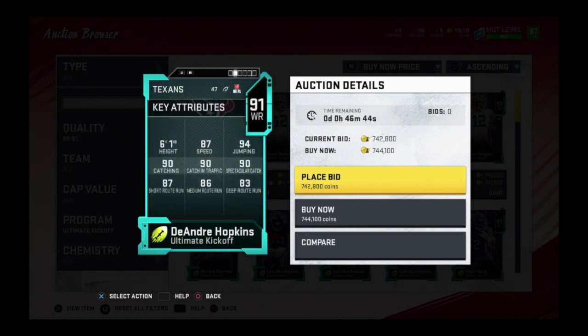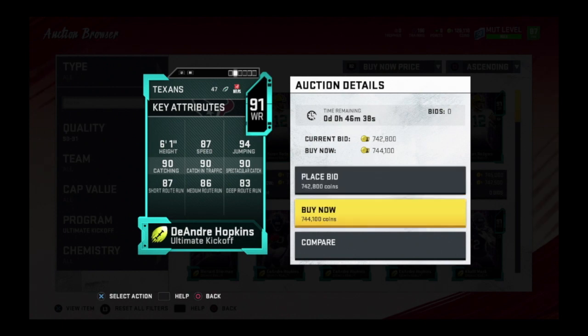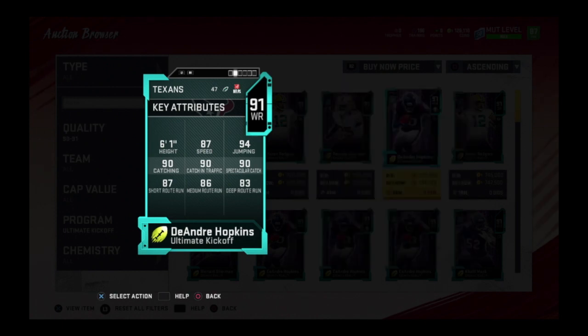DeAndre Hopkins has 87 speed, 90 catching, catch in traffic and spec catch, 94 jumping, 87 short, 86 medium, with 83 deep. We're going to compare him to OBJ. By the way, I played a game before recording and OBJ fumbles so much — he fumbled wide open when I was down by four. That's honestly getting annoying.